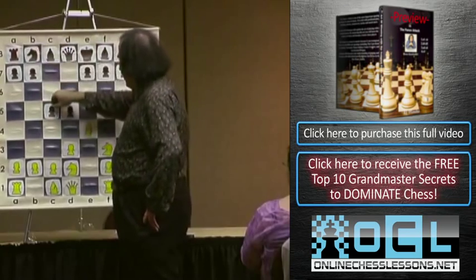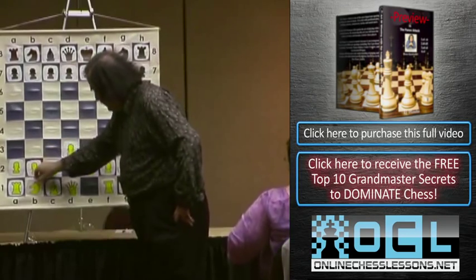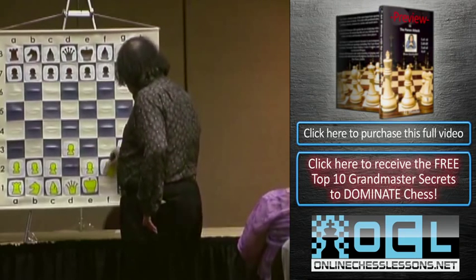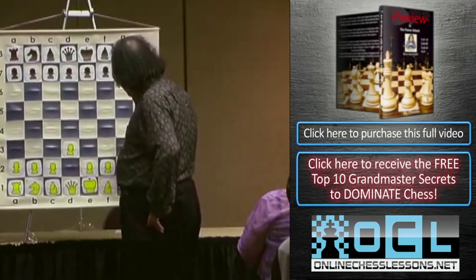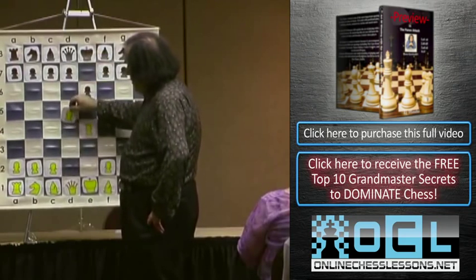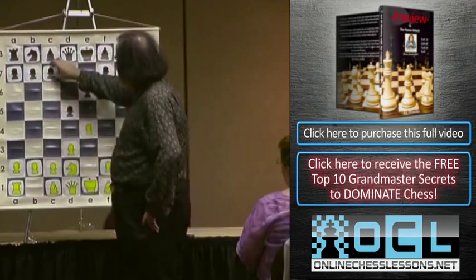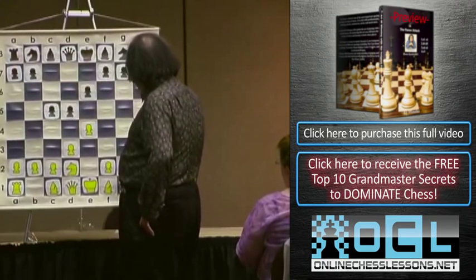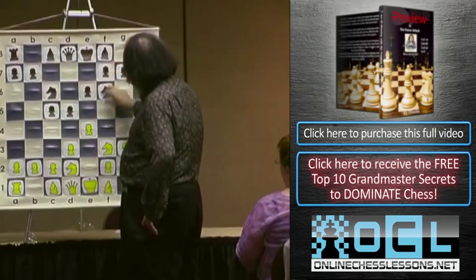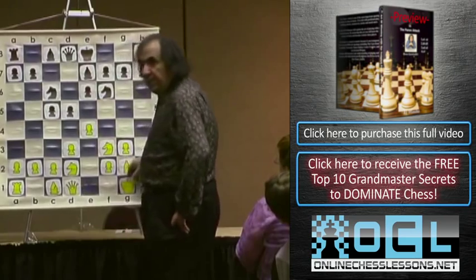Let me show you what I mean. If you remember the position we just had: e4, e6 - it's a different opening. You can go d4, typical French. C5, and if you go knight d2, c5, knight f3, knight c6, g3, knight f6, bishop g2, bishop e7, and castle - this is an exact transposition.